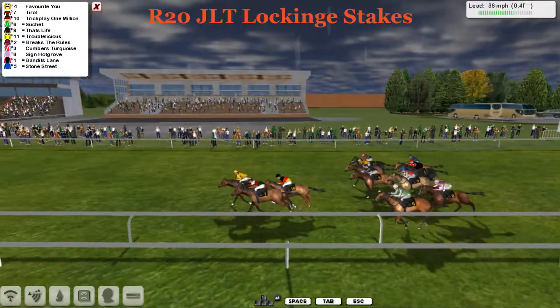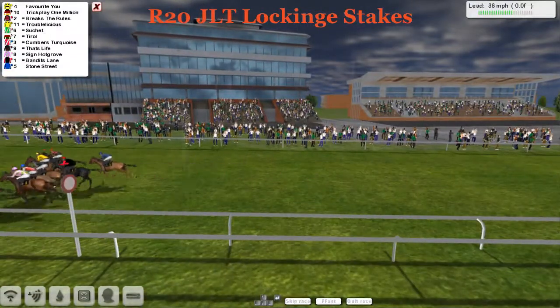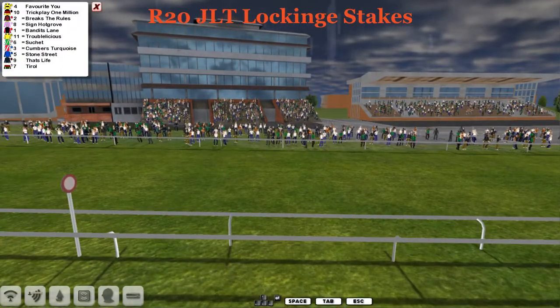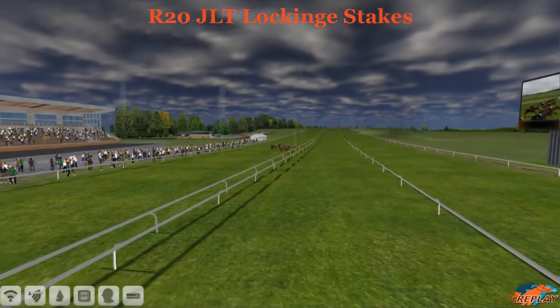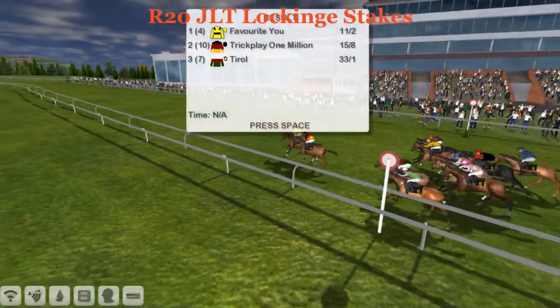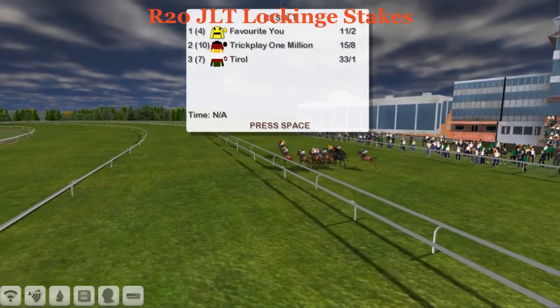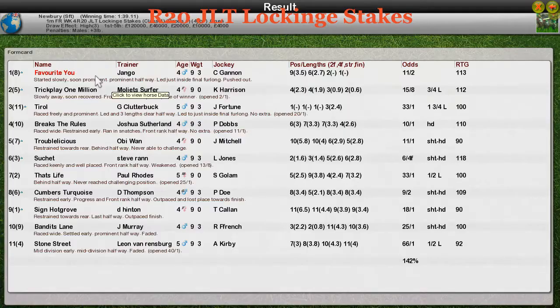Favorite You hits the front, Tyrol is back in second, and Trick Play 1 Million is there too. Shushay is not going to find the box — it's going to be Favorite You taking Group One success! The JLT Stakes belongs to Favorite You. Trainer Jango pulls off a quick double — race 19 and race 20 — with the previous one won by No Excuses. Favorite You goes home at 11 to 2, Trick Play 1 Million at 15 to 8, and Tyrol at 53 to 1 for third. Shushay, the one we were all watching, ran sixth and didn't end up in the money.